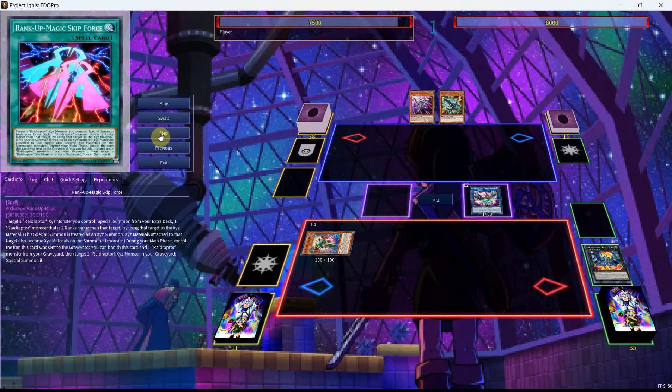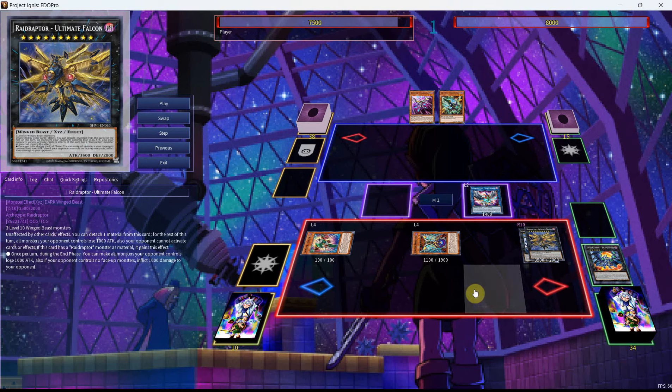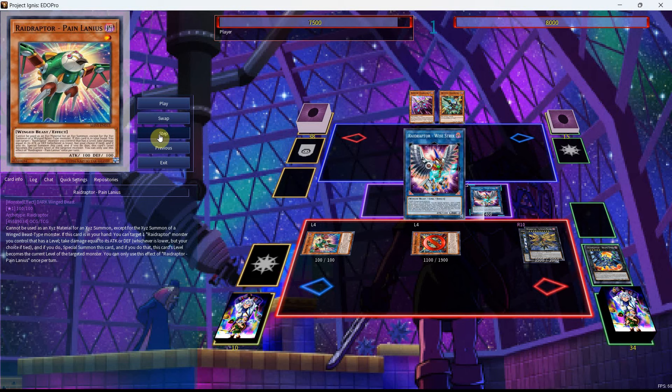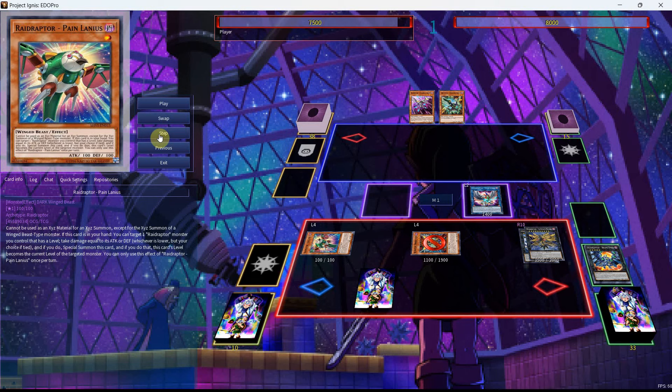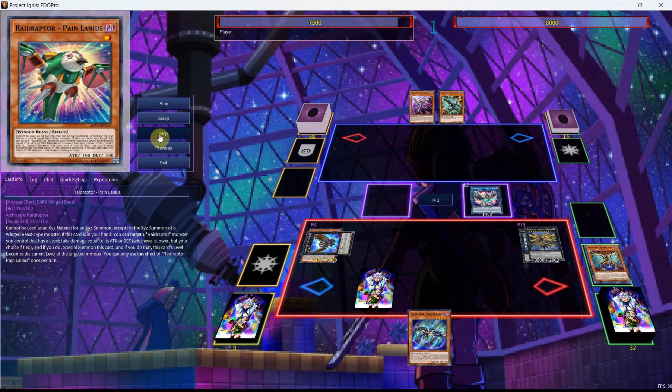This will then be able to go into the Rise Strix, and we'll also be able to trigger the effect of the Arsenal Falcon in the Graveyard. Something I've forgotten to point out is that at any point, if you were to get Nibiru or anything, you can also get the effect of the Rise Falcon in the Graveyard, which is just a really nice thing that Raid Raptors have going for them, because they don't really lose to too many Hand Traps — it depends on the hand, but they can play through a lot of Hand Traps, which is a really strong thing for this format. We're now going to use the effect of the Wise Strix, get ourselves the Rise, as we'll then be able to go into the Force Strix and use the effect of Force Strix. The Force Strix will then grab us the Tribute Lanius, we'll then be able to use the effect of the Mimicry, get ourselves the Roost, activate the Roost, and use the effect of Roost.